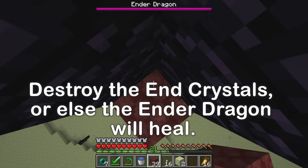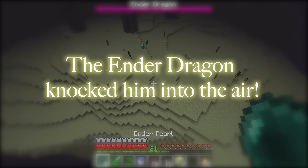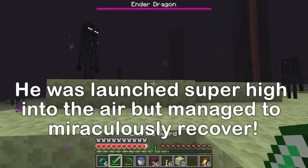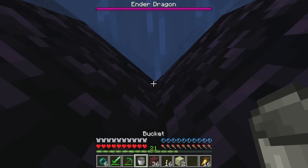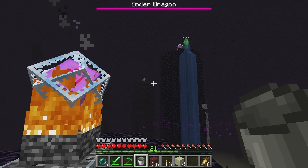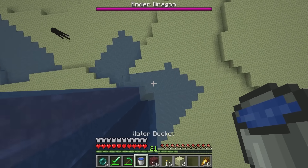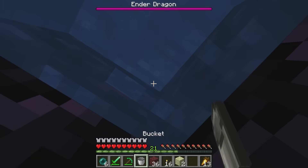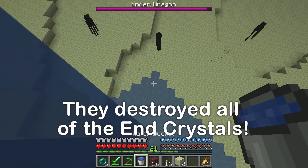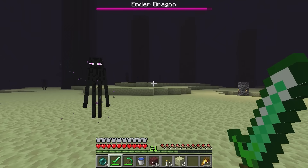By destroying the End Crystals... Ender Pearls are great! I'm gonna use water to climb! Smash it, Mikey! Got it! I'm smashing one too! Let's smash the rest of them! This is the last one — the Ender Dragon is coming! The last End Crystal — smashed! I even hurt the Ender Dragon! Now that the Crystals have been destroyed, the Ender Dragon can't recover health — we can fight it!